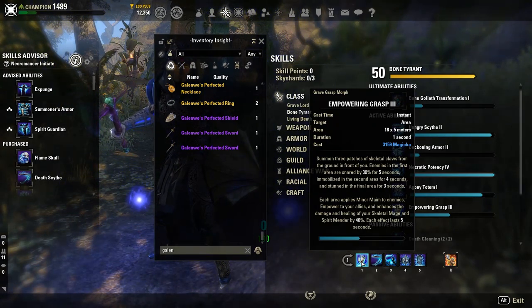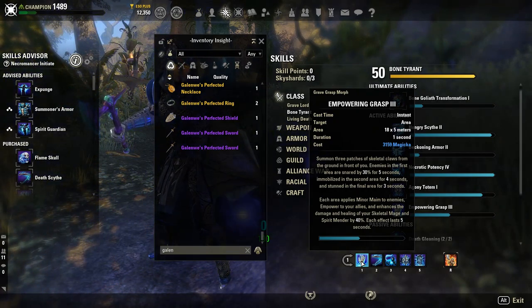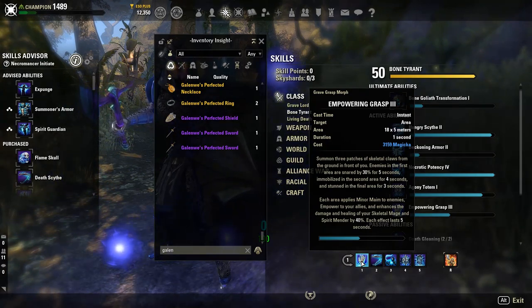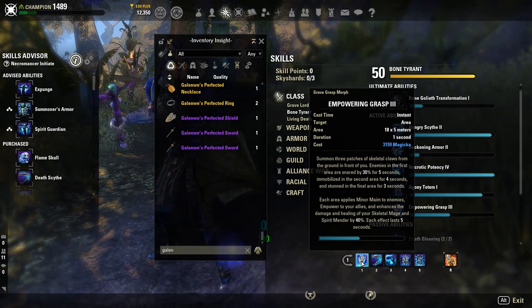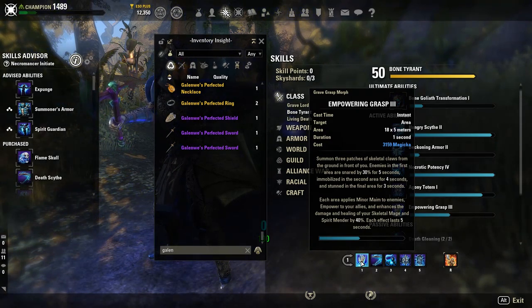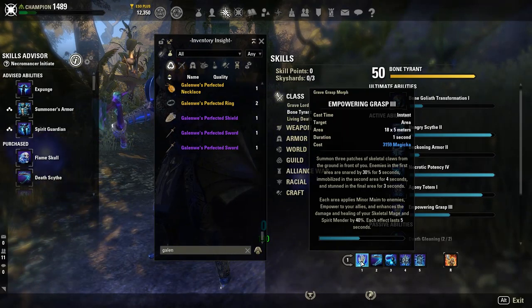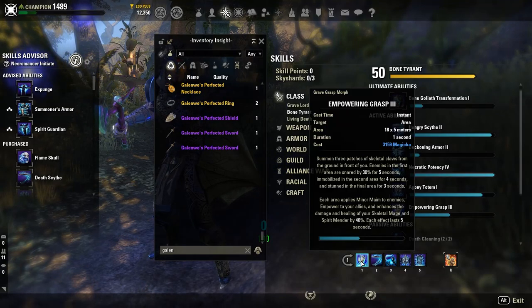Let's read the tooltip as well: summon three patches of skeletal claws from the ground in front of you. Enemies in the first area are snared by 30% for five seconds, immobilized in the second area for four seconds, and stunned in the final area for three seconds. This can be a bit annoying especially in places where ads can be stunned and need to be brought in, so you may have to account for that during raids.